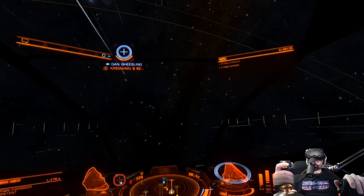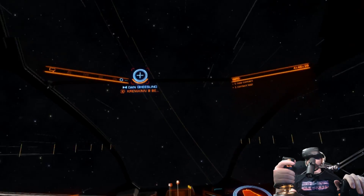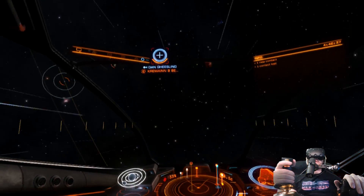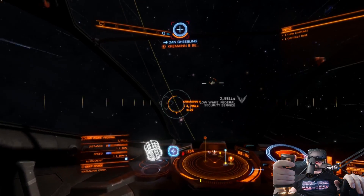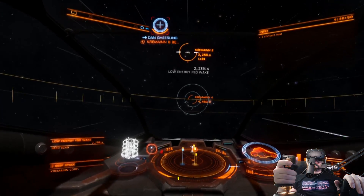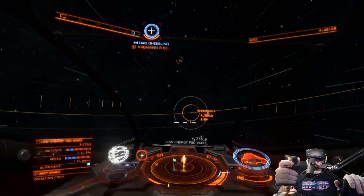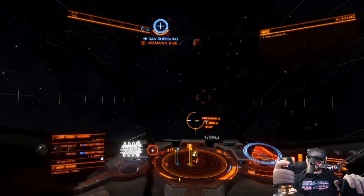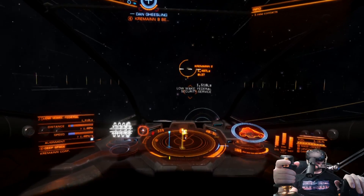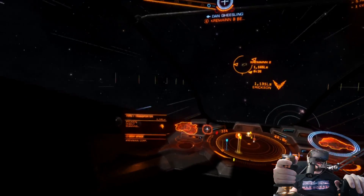We've already been in Cremaine. Sometimes what happens is if you're flying out in space, random nav points will jump up just because you're in hyperspace. If you see anything like a nav beacon, that's where you want to go. I haven't seen anything yet — I'm headed over in the direction of Cremaine 4. What's my deploy hard points button? I use button 12 on the flight stick. Tell everyone about what you had set up prior to the recording.